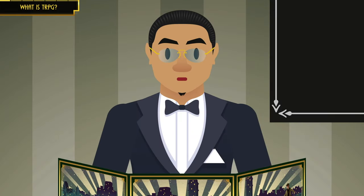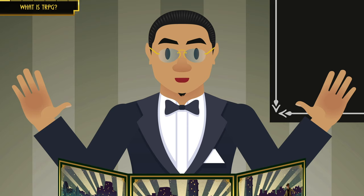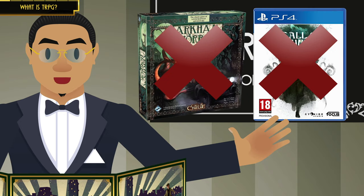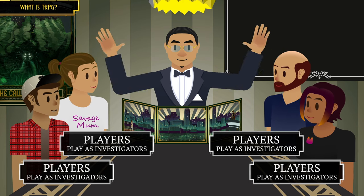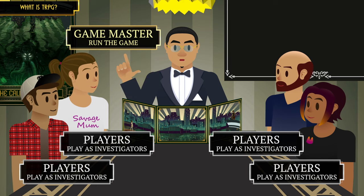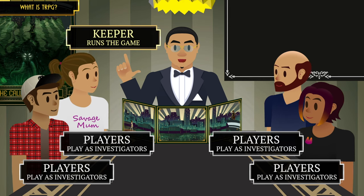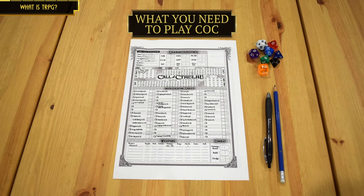I know that many of you who are subscribed to the channel are pretty savvy about tabletop RPGs, so I'm asking you to bear with me while I explain terms and concepts you may already know, because this video is intended for everyone, even complete beginners who have never heard of tabletop RPGs before. A tabletop RPG, or tabletop role-playing game, is neither a board game nor a video game. It is a game played by players who assume the role of investigators in an imaginary game world, narrated and moderated by a keeper. You don't need any electronics to play this game — all you need are some pen, paper, polyhedral dice, and of course, the rules.